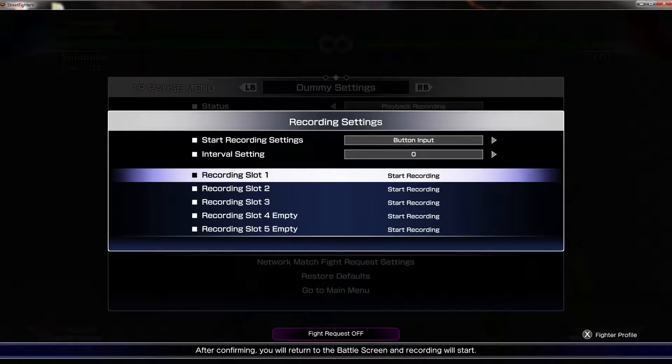Training footsies against the NPC dummy is hard because you can't put the option — for example, if you want to do a string like two lights into a medium punch, the bot will always press a button between the lights and the medium punch because there's a gap. What I do is I put the dummy on down-back for about a second and a half, and then input the medium punch, because that's the amount of time it takes to block the string.